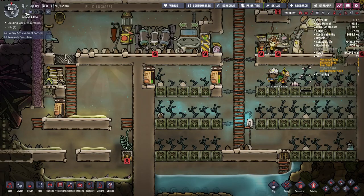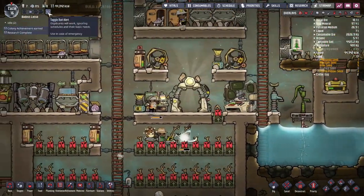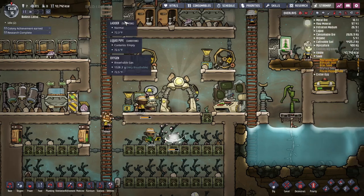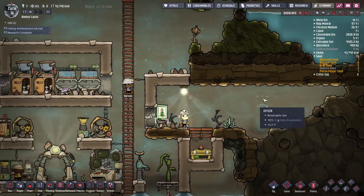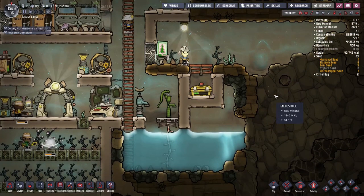Hello YouTube, I am Pinstar and this is Oxygen Not Included Strategy and Tactics Episode 9. In our last episode we got our mandatory picnic spot all set up. I'd argue this is a lot cheaper and easier to set up than a great hall or even a mess hall. Notice we have no tables yet — we're not going to do that until we absolutely need to.